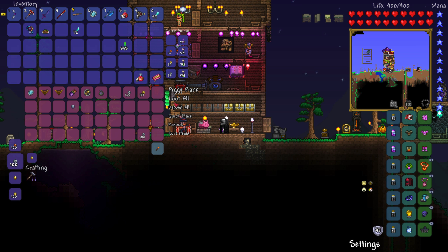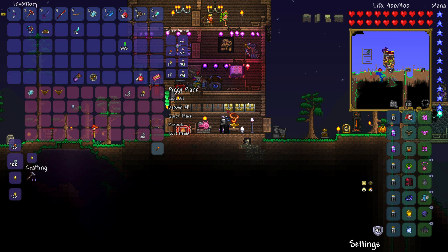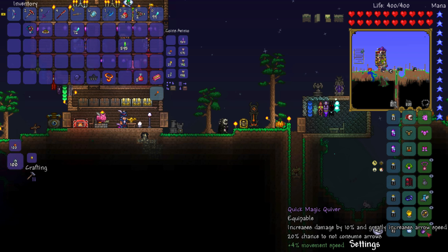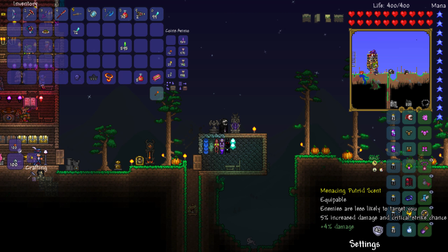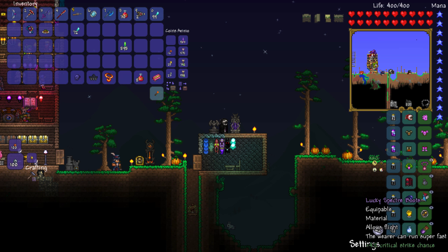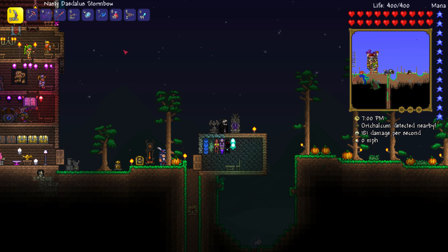So the accessories you're gonna need — just replace them with these. You need the Magic Quiver, Putrid Scent so the probes don't attack you, and the Ranger Emblem from the Wall of Flesh.